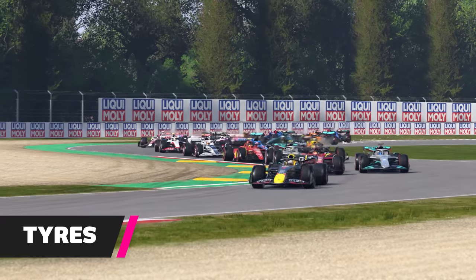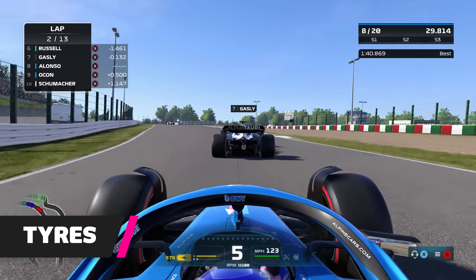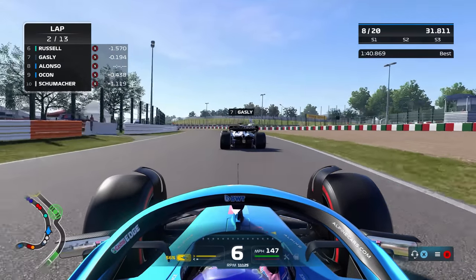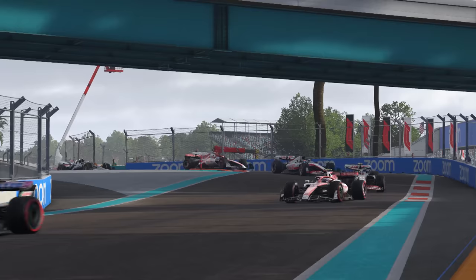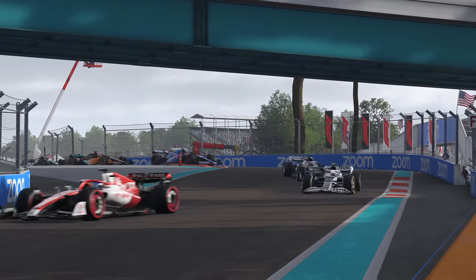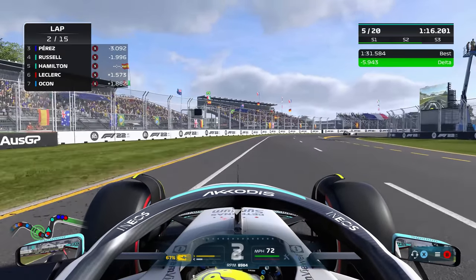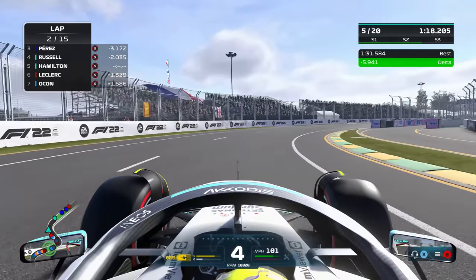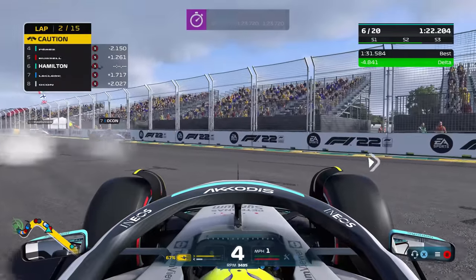The biggest change to handling this time around are the tyre physics. New tyre rules were introduced for the 2022 season that changed the rim diameter from 13 inches to 18 inches, and tyre blanket temperatures were reduced from 100 degrees Celsius to the front and 90 degrees to the back, to now being 70 degrees all round. In short, the lower temperatures and smaller tyre profile leads to colder temperatures and produces much lower grip when on track, something the drivers have been facing all season.